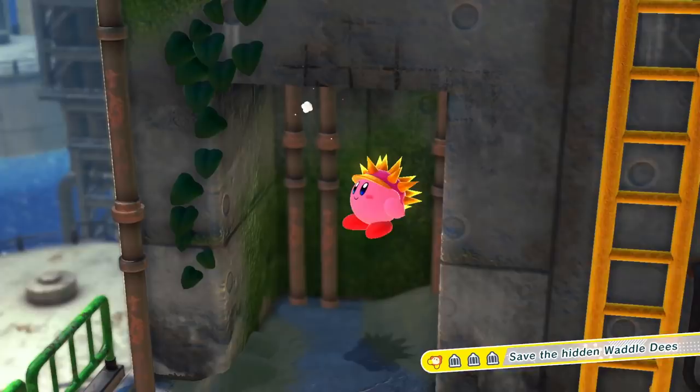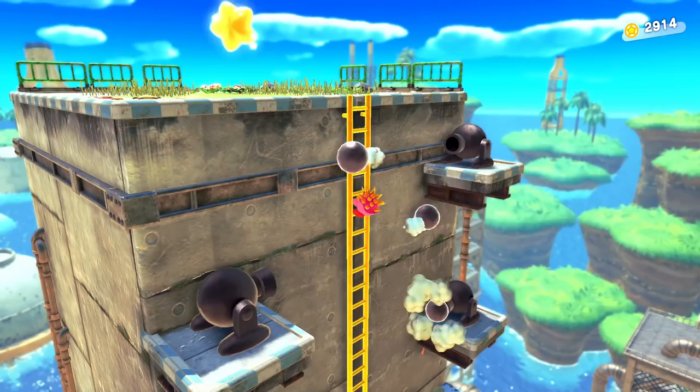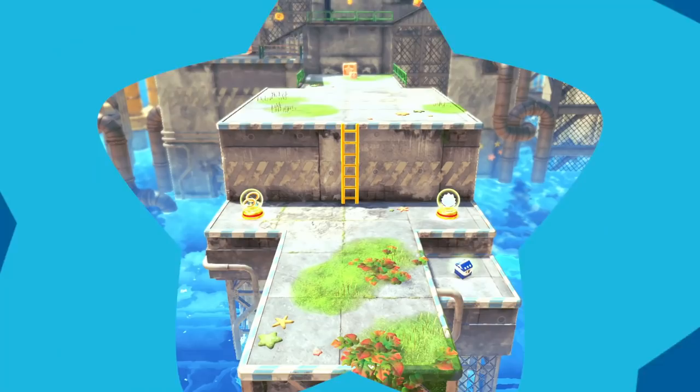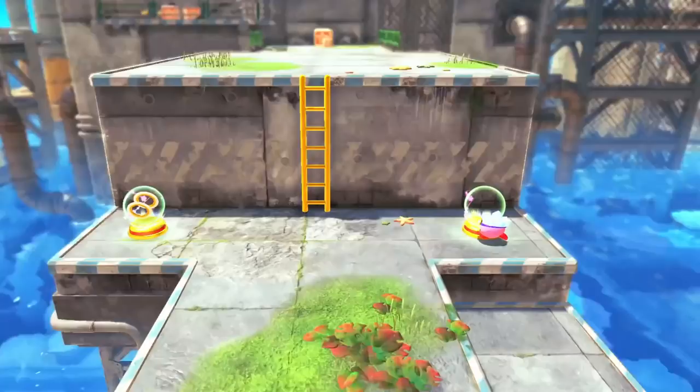I noticed before — it'll tell you if you got them out of order just by looking at the Waddle Dee's on the bottom right. So if we pay attention to that we'll know if we've missed anything. Back up the ladder — I don't know why I keep calling it a staircase. Before we take that, is there anything else around here? It sort of looks like there might be something behind — it's not on anything else though. I think we're good to go. Two new abilities here compared to my Needle — I'll go with Ice, I feel like we've had plenty of good time with Cutter recently.